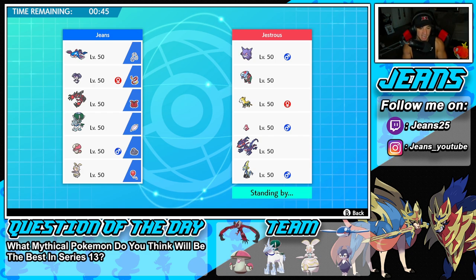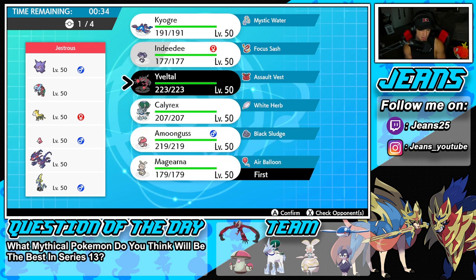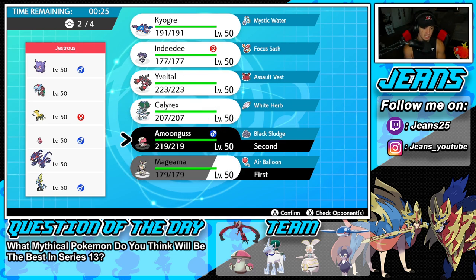Battle number one: we're going up against a Gengar and Dragapult team with Bolt. They also have Eternatus and Inteleon. I feel like popping Trick Room with Magearna is probably our play, so I'm going to lead Magearna alongside Amoonguss, because if I can pop Trick Room I can start sweeping Pokemon left and right and roll out the battle from there.